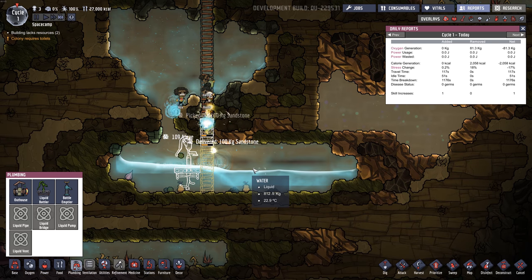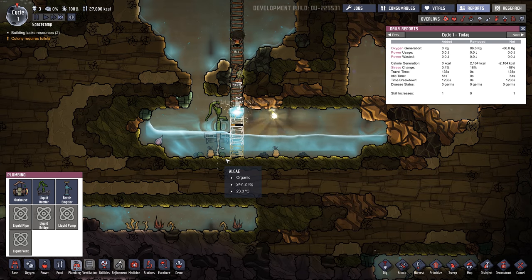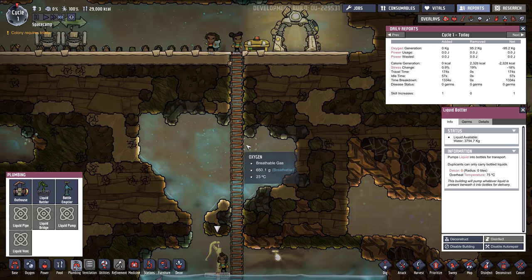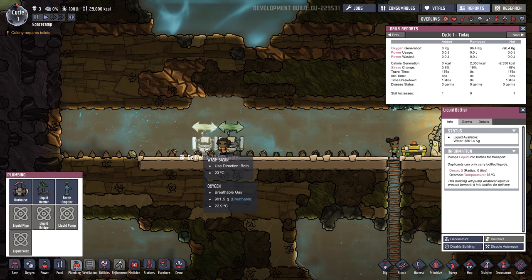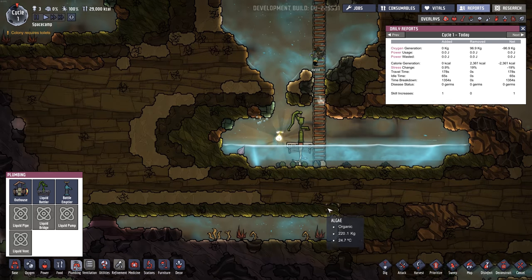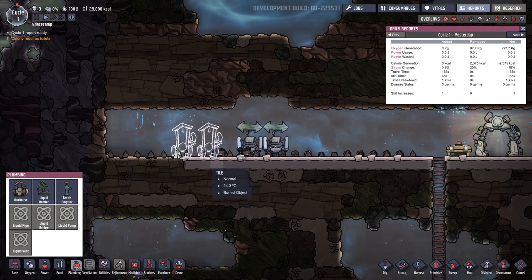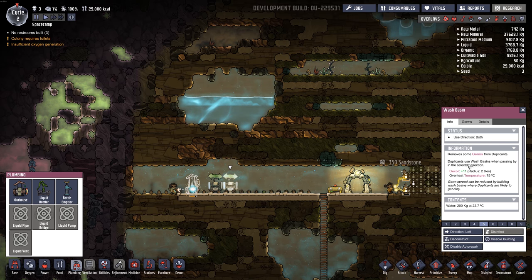I'm going to make tons of mistakes because this is all new, but it's new and exciting. He just got some water — so these have water now. Let's quickly build a toilet. Stick it right here, and let's build two for good measure. Our shine bug didn't die! You can change the direction here — left, right, both. Let's set those priority nine so they always wash their hands.